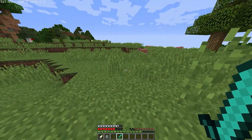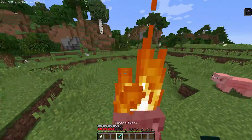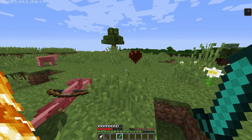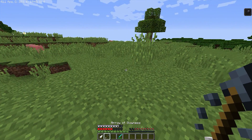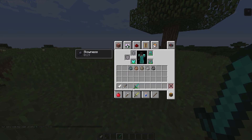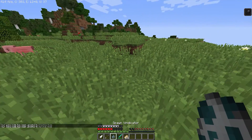Let's see what the next one is — Stray. What is a Stray? Oh hey, you're a skeleton. No need to know more. And you drop arrows of slowness — actually yeah, that makes sense. You get arrows of slowness, or you get slowed down if you get shot by them. I feel like I've been so out of touch with the reality without knowing these.